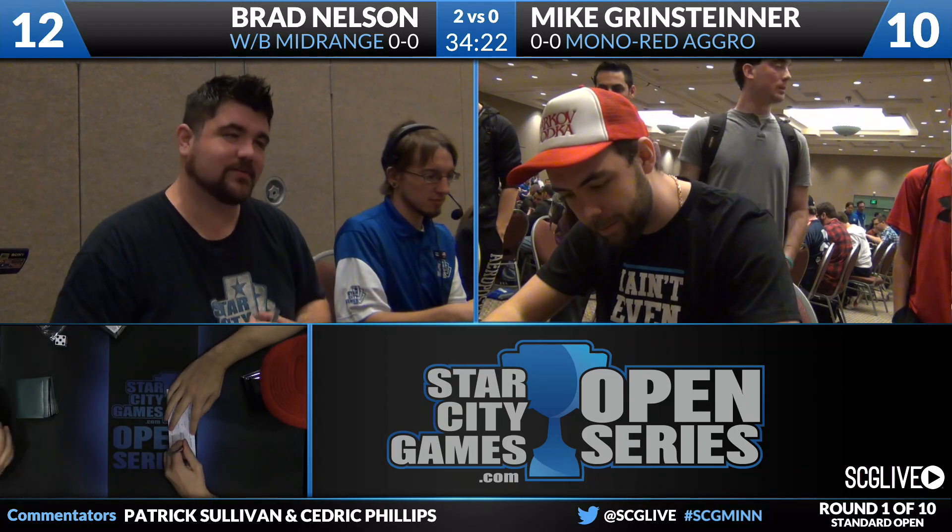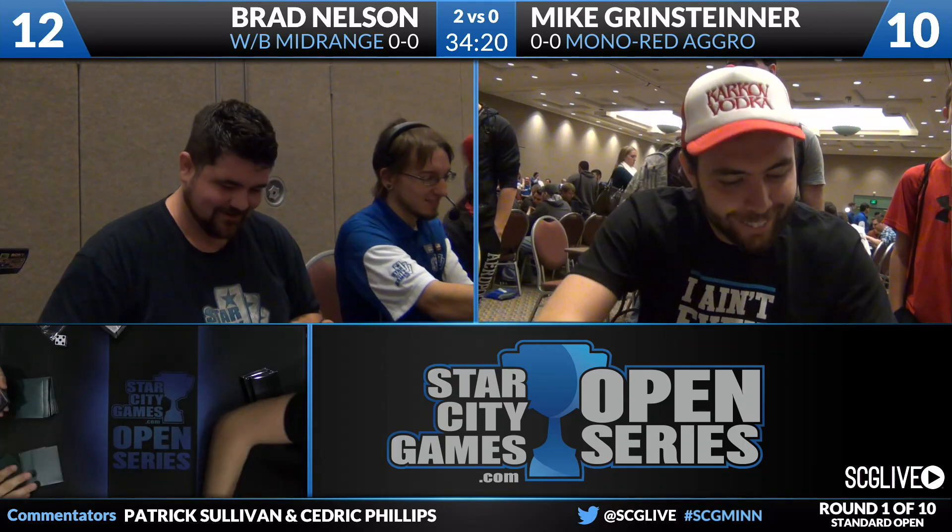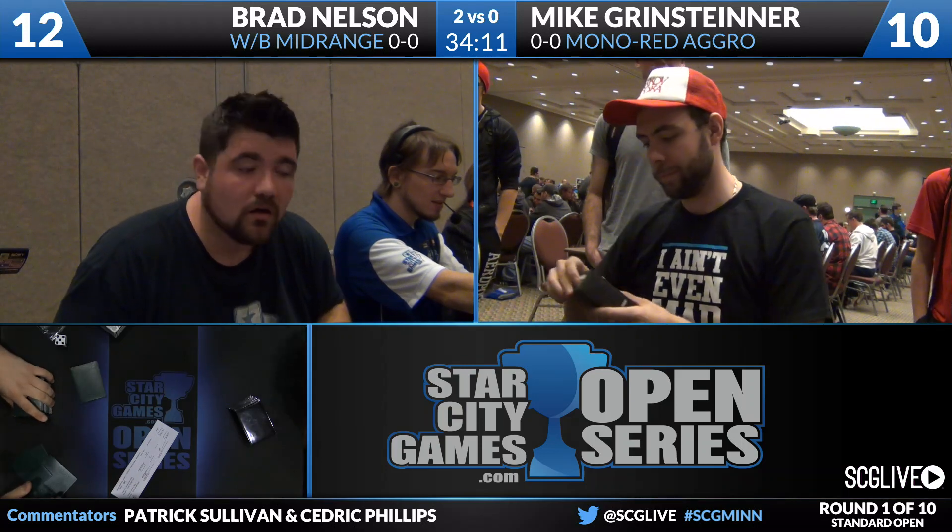Brad Nelson wins this match over Mike Grinsteiner two games to zero. White-Black Midrange takes down Mono-Red Aggro early this morning from Minneapolis. Nelson's deck list was very geared and slanted towards beating Mono-Red — the creatures he has, the spells he's playing, and the Drown in Sorrows in the sideboard. What's really impressive is that Brad's committing to beating Mono-Red even in game one. Most decks in the format find game one against Mono-Red challenging, leaning on Drown in Sorrow or Anger of the Gods to catch up. Brad's matchup is acceptable game one with the Raise the Alarms, the cheap removal, the low mana base, and stable mana. He's definitely gunning for it this weekend.